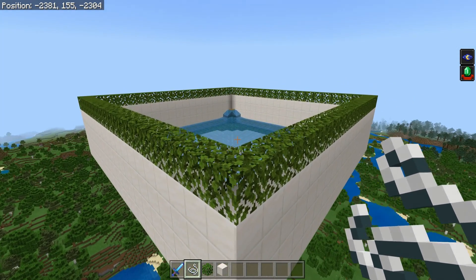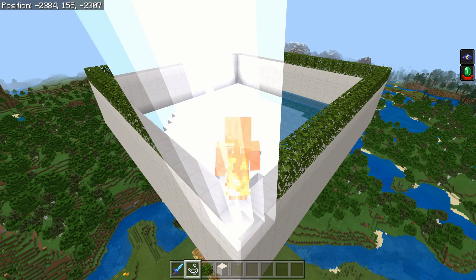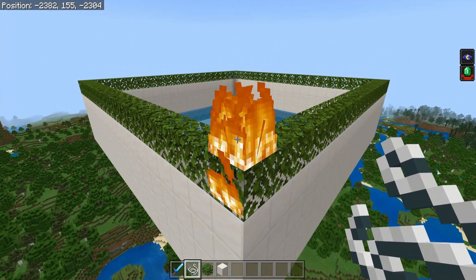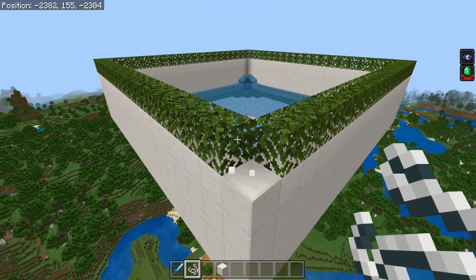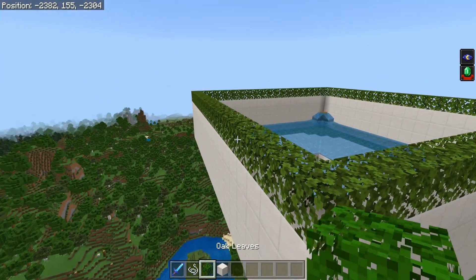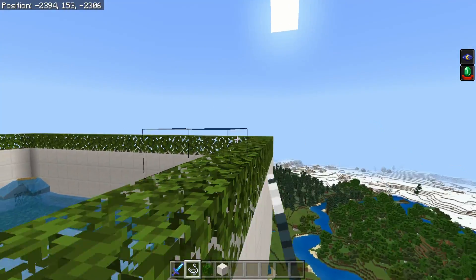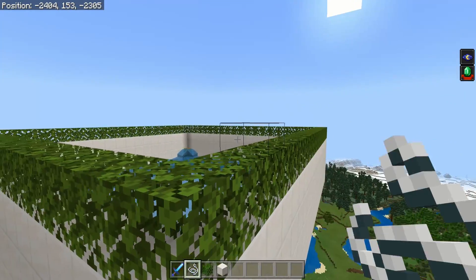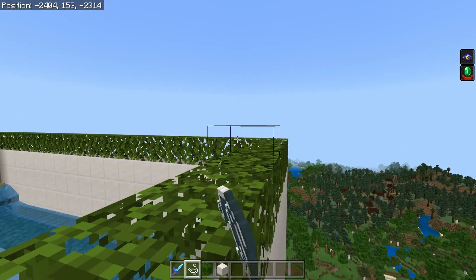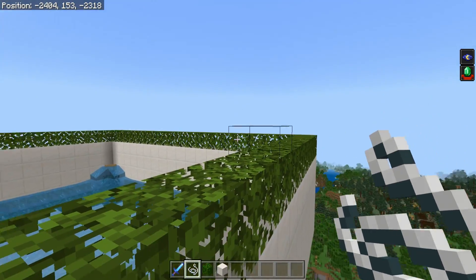Moving up to the top of the farm, there are a couple very small fixes. Lightning is a thing you don't really think about when testing a farm, but fire spread is an issue — if lightning strikes your leaves you'll have problems. Make sure all of your leaves are in place and then just cover them with a layer of string. If you're in a snowy biome, the string will also prevent snow layers from building up.